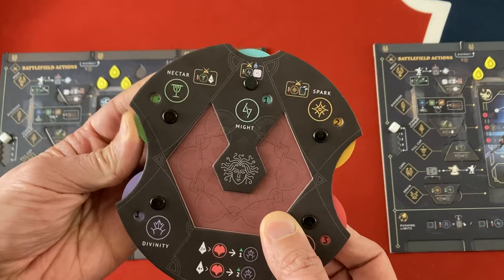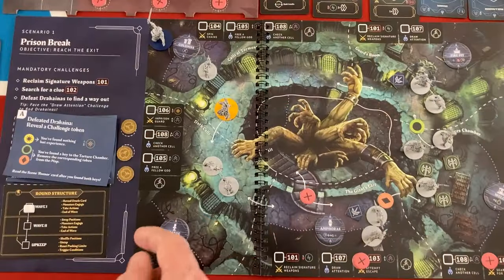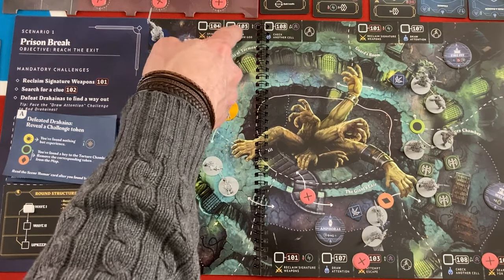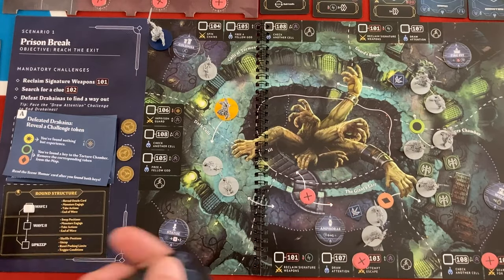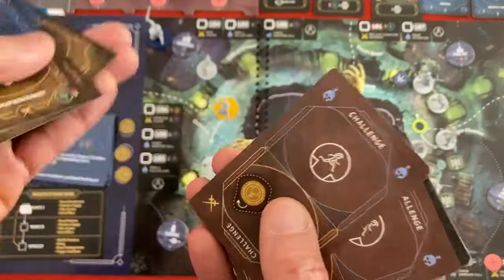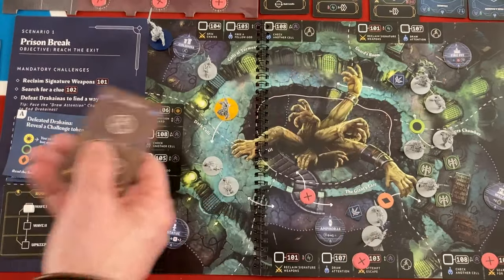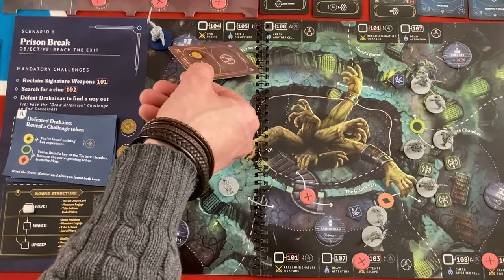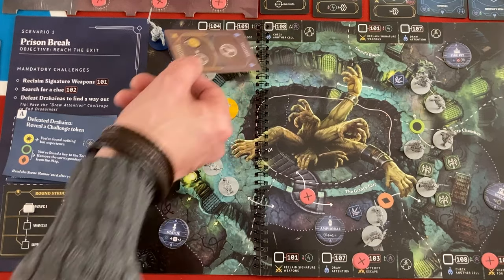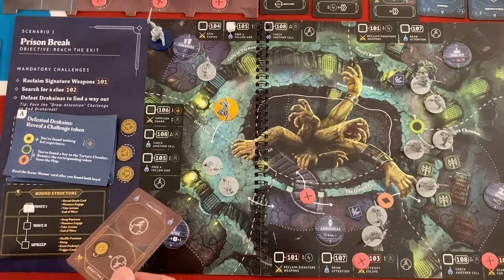The reason I had Zeus do that instead of Athena is there's an action called 'free a fellow god' - entry 105. Zeus has three feat cards to boost other people, two challenge cards, two actions. We'll use a challenge first, which lets him pick a challenge in his area matching his current state in cover. He gets one divinity from doing this, and we put a utility cube on the 'free a fellow god' spot - each is one-time use. The card goes to Zeus's leftmost slot, showing he's done one of his four actions.